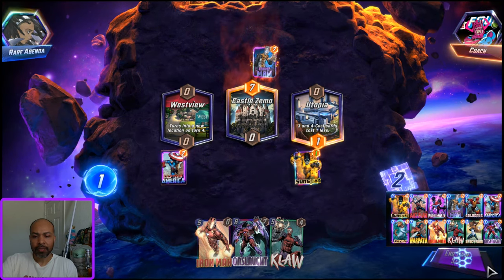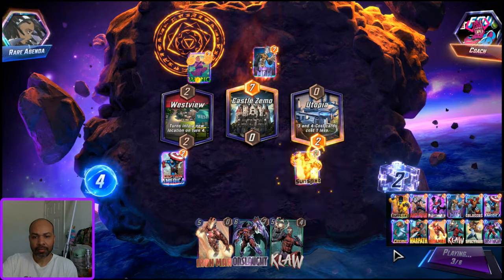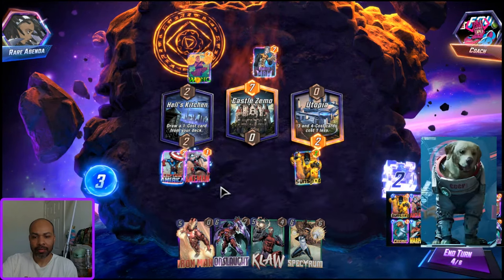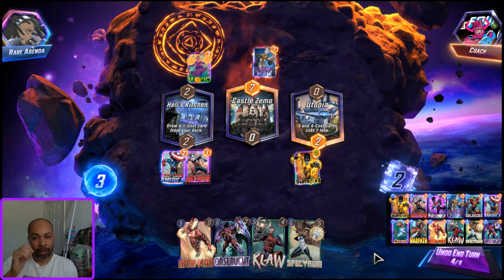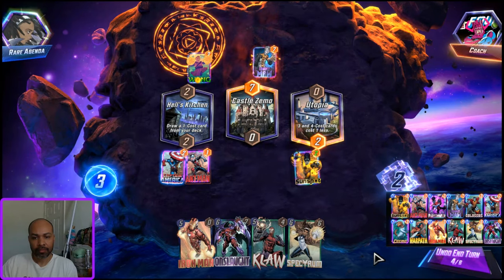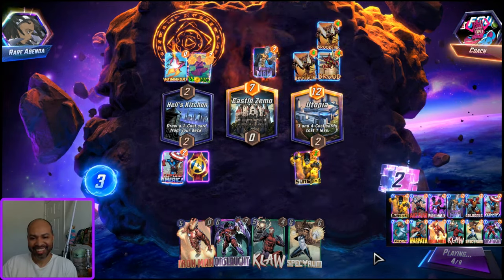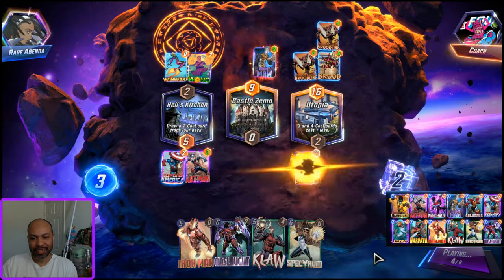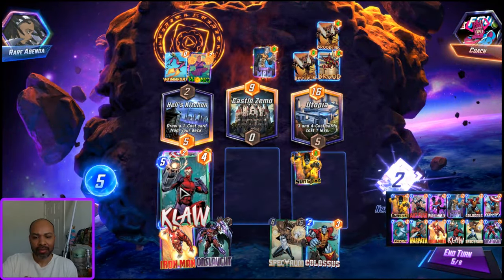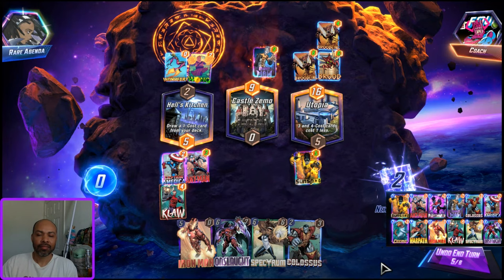So we will play Captain America left. No Cosmo for me. Continue to load up left. My next turn is turn five, but I really need Cosmo. Or do I - maybe I don't. With Claw and then Onslaught, let's find out.